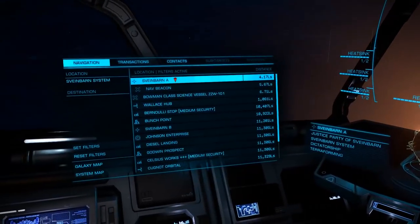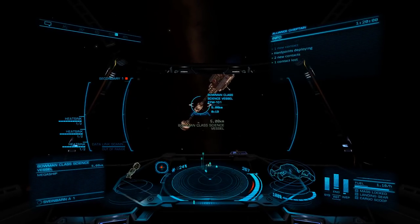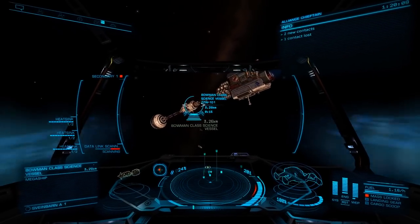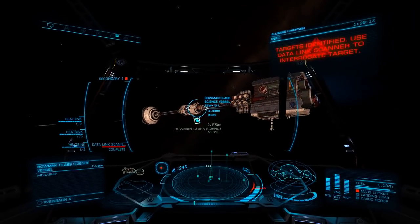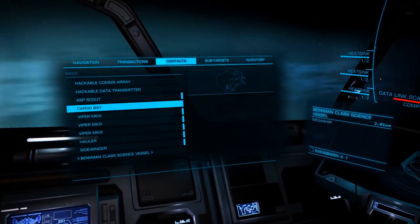Once you arrive in system, make sure you're not filtering POIs, and select your target and head that way. When you drop, fly to within 4 kilometers of the ship and scan it with your data link scanner. Once you see the scan animation, look at your contacts — you'll now see cargo bays and data terminals.